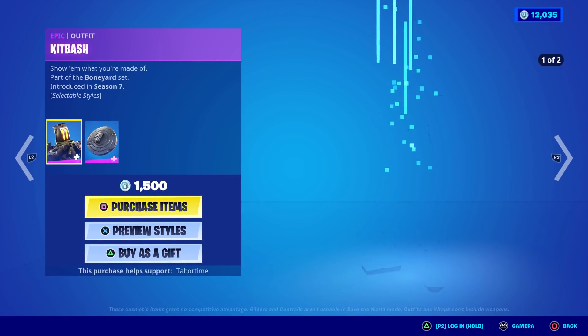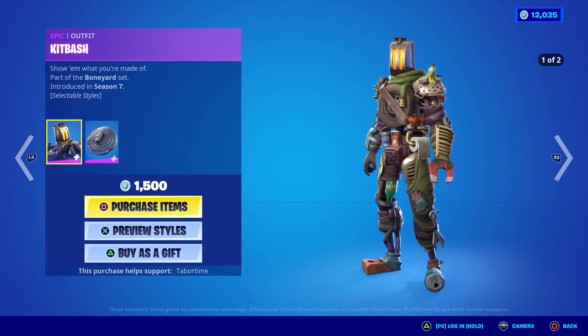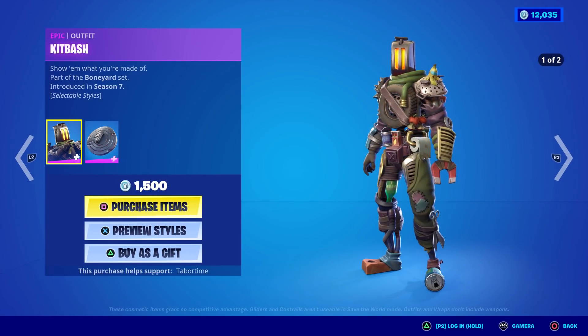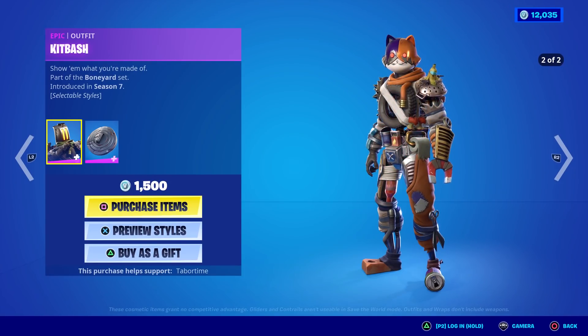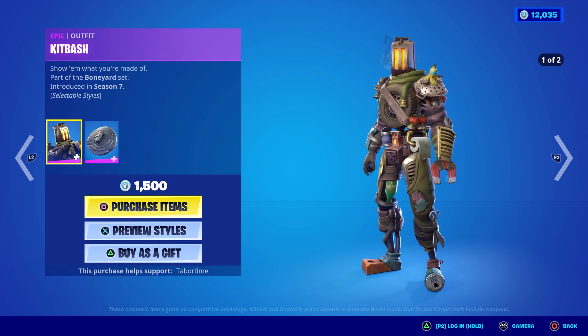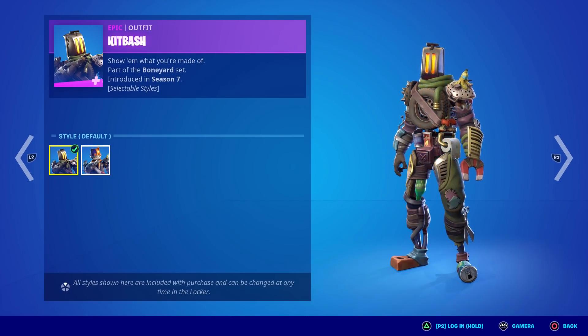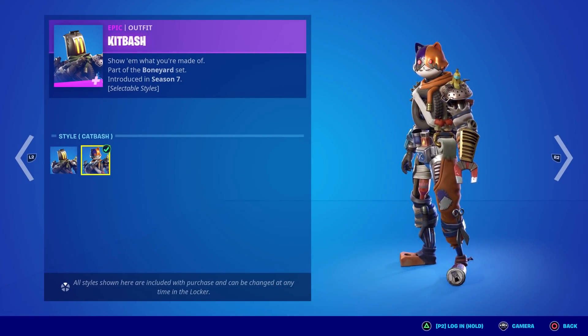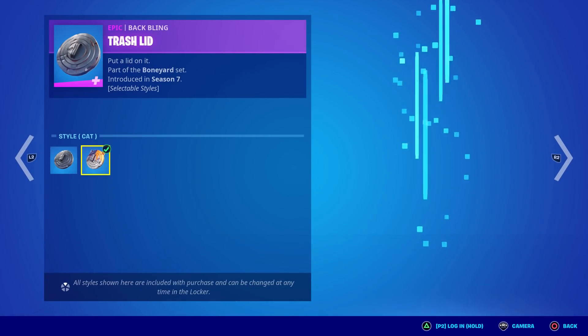When I was young my little brother used to always watch a movie — I thought it was called The Magic Toaster but it was actually called The Brave Little Toaster, made by Disney. That's what Kit Bash reminds me of because he's got a toaster on his head. Then the secondary style is Cat Bash with creepy Meowsles on there, and the back bling turns from a trash can lid to a geeky monster trash can lid.